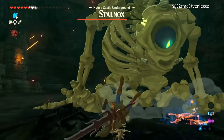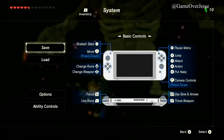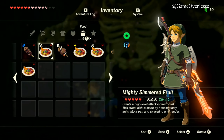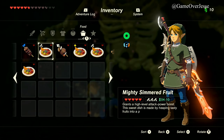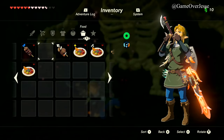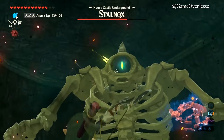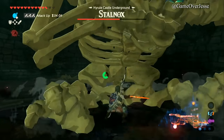He takes a lot of hearts just by jumping on us — did not expect that. Let's eat some food here. I don't want to eat anything that raises our attack for the purposes of this video, but we'll go ahead and eat this to make this quicker. We won't make the same dumb mistake again — shoot him in the eye, run over, attack, attack.